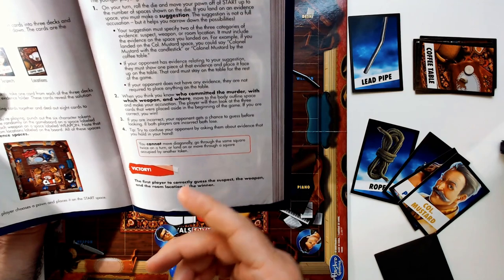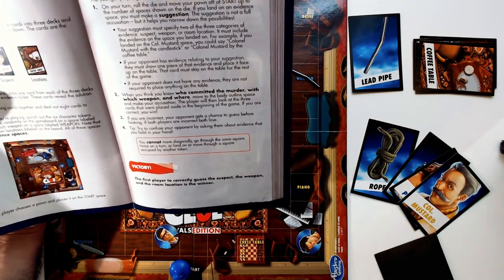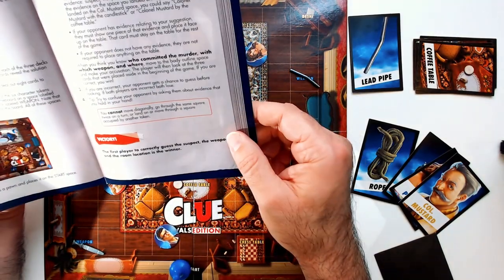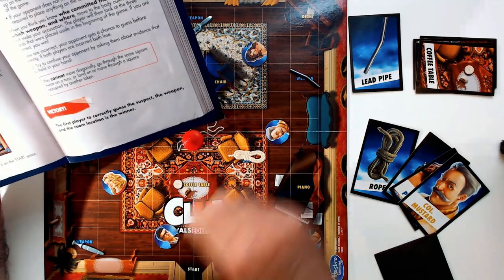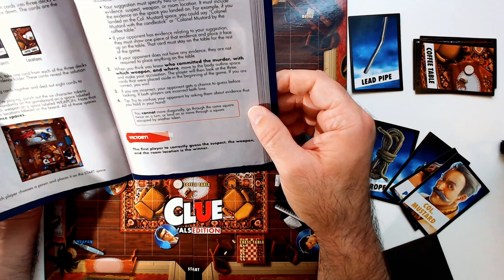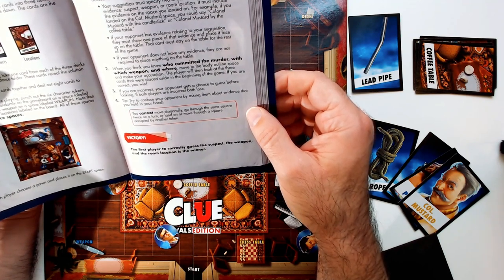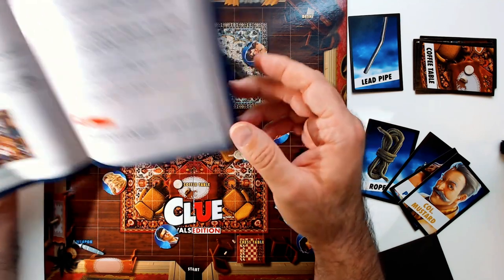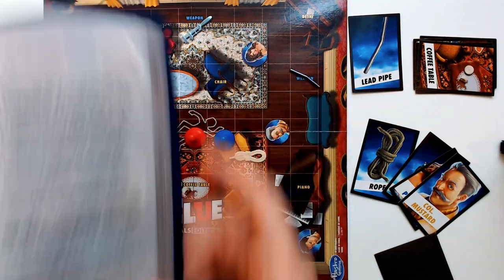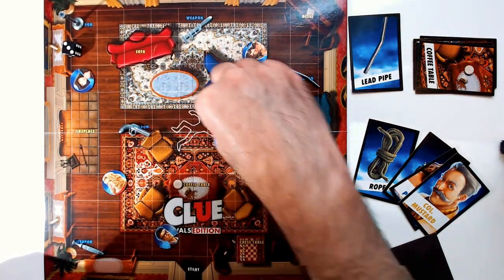A strategy tip: try to confuse your opponent by asking about evidence you already have in your hand. Movement restrictions: you cannot move diagonally, you cannot move through the same square twice, and you cannot move through or share a space with another player's pawn. You have to move at right angles, going around obstacles.